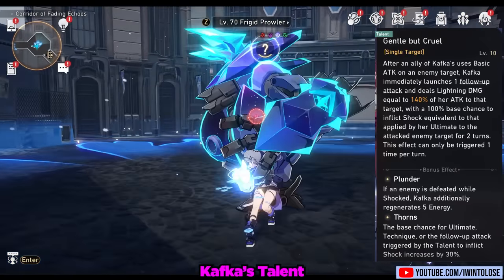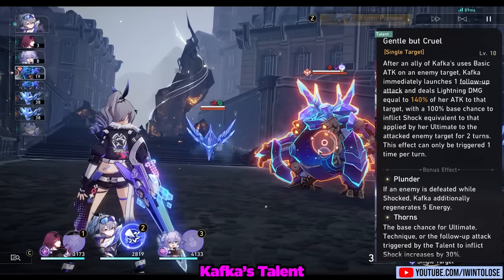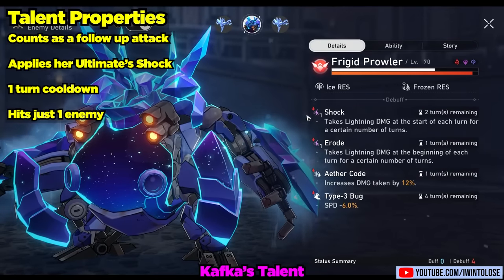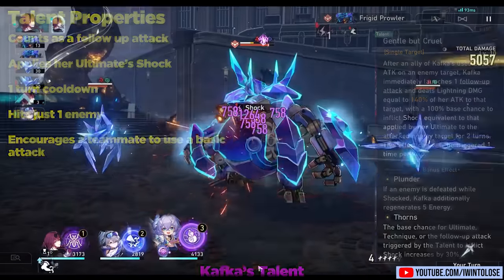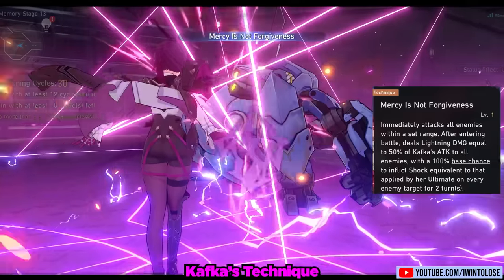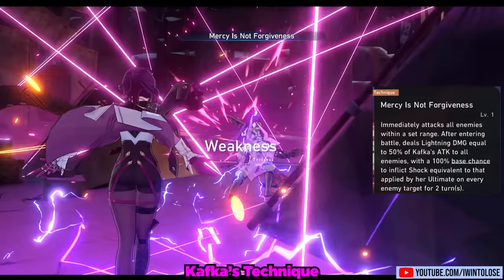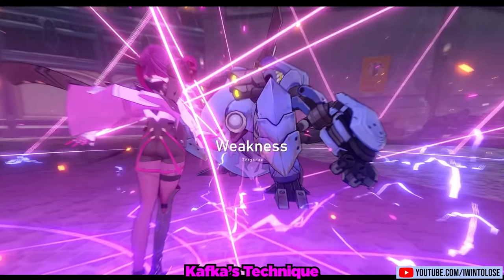Up next we have her talent, Gentle But Cruel. When an ally hits an enemy with a basic attack, Kafka will perform a follow-up attack against that target and apply the massive shock from her ultimate on the enemy. It has a one-turn cooldown and only hits one enemy. This is a great tool for spreading Kafka's shock on additional enemies and encourages teammates to use a basic attack after Kafka's turn. Last but not least, we have her overworld technique, Mercy is Not Forgiveness — it deals lightning damage to all enemies and applies her ultimate shock to all enemies, with a massive circular hitbox allowing you to simultaneously engage enemies that are very far apart in the overworld.